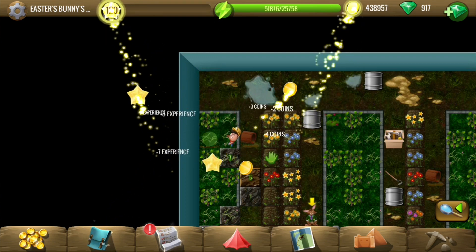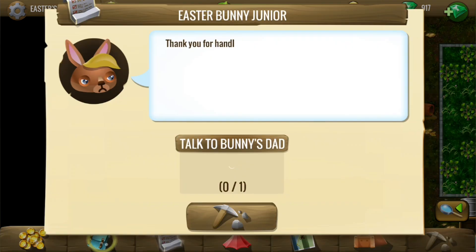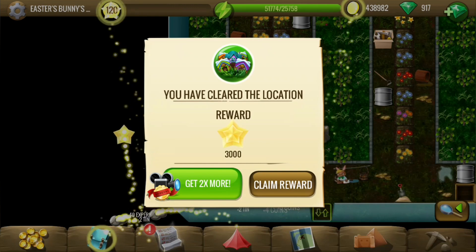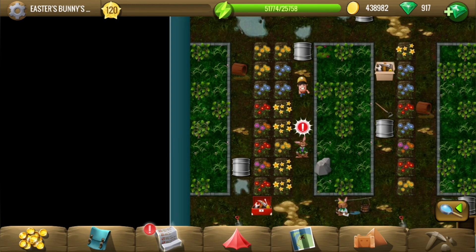This should be the end of this quest. Another flower done — and yes, we are done! We have cleared all the tiles in this location. We need to talk to the bunny, and that should be the end of the quest.